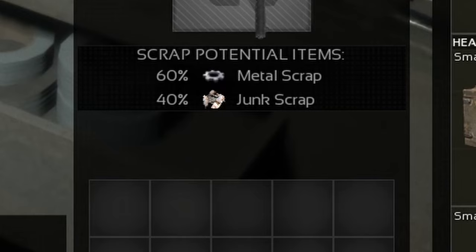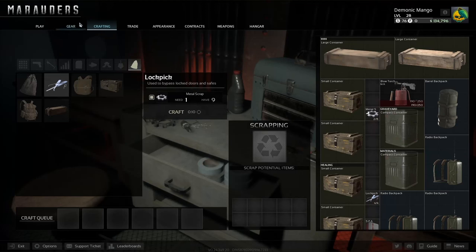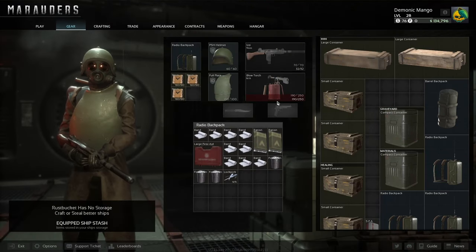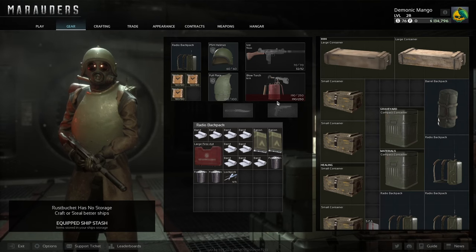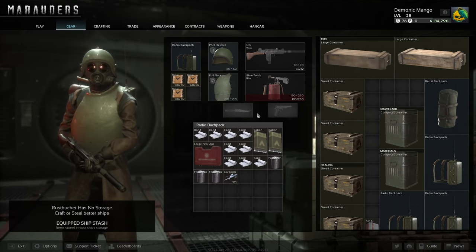When you hover over it, it has a 60% chance for metal scrap and 40% chance for junk scrap. So if we're lucky enough, we get the metal scrap — easy as that. Mostly toolkits are found in the locked chests, stashes, or some other lootable objects, but I will show you exactly where to find them in raid.